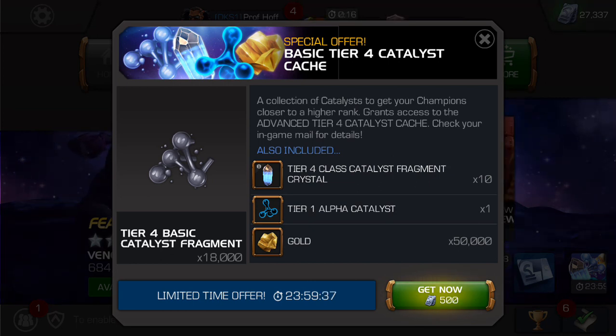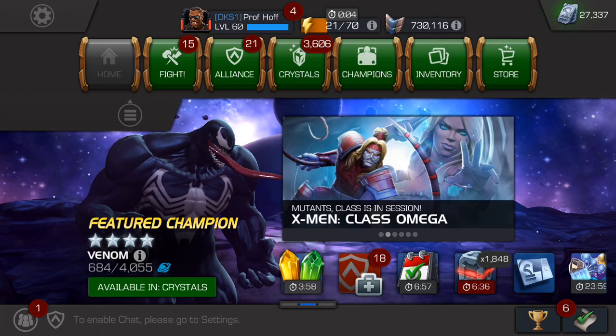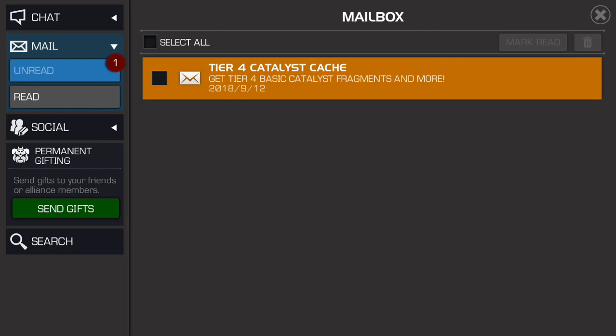Greetings, YouTube. Happy Wednesday and welcome to another edition of Trash or Cash. This time we have a basic Tier 4 Catalyst Cash offer. You will notice that thankfully they are on time today and they have put out the in-game message to correspond with the actual offer.